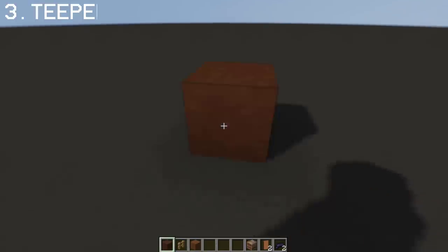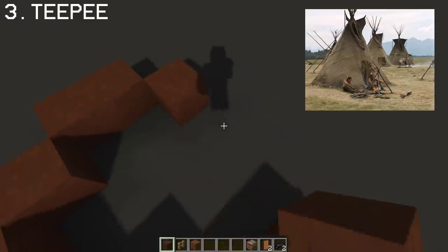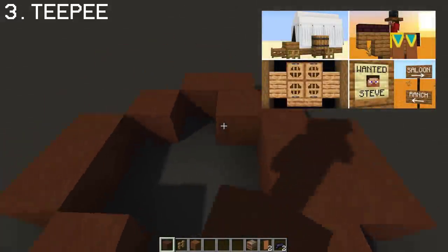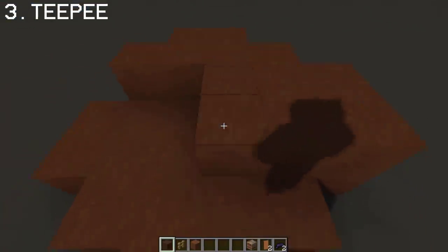You can make a prehistoric teepee using brown terracotta. If you didn't know, I already made this teepee in Wild West Build Hacks — you can check that out if you want. When making this teepee, slowly work your way up, making yourself a cone-shaped tent.